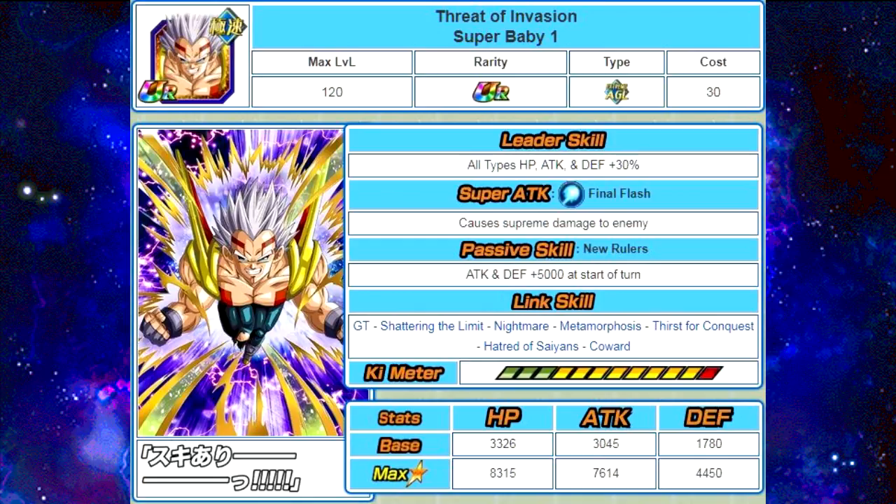This one is also a Transcendent Ultra Rare. His Leader Skill is all types HP, attack, and defense plus 30% — still meh. Super Attack Final Flash causes Supreme Damage to the enemy, which is good for a free-to-play unit. Passive Skill New Rulers: attack and defense plus 5,000 at the start of turn — still not that great, it's a flat-out boost. Link Skills are GT, Shattering the Limit, Nightmare, Metamorphosis, Thirst for Conquest, Hatred of Saiyans, and Coward. Max stats are HP of 83,15, Attack of 76,14, and Defense of 44,15.